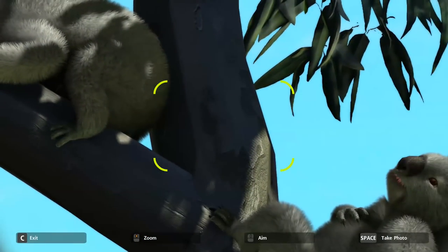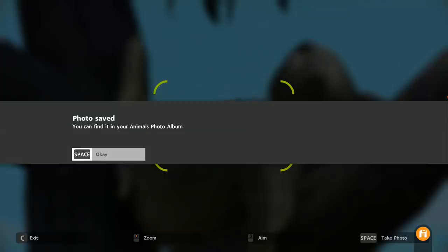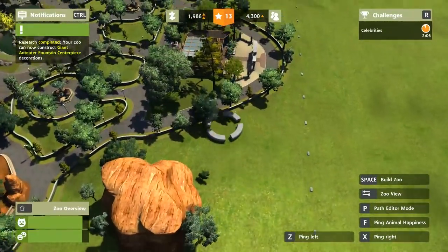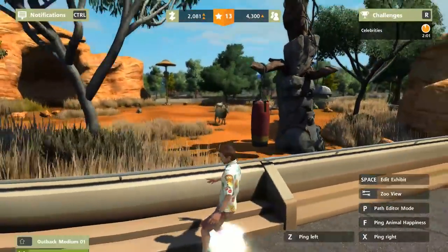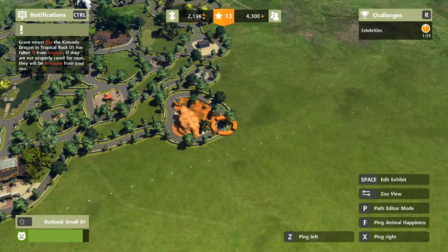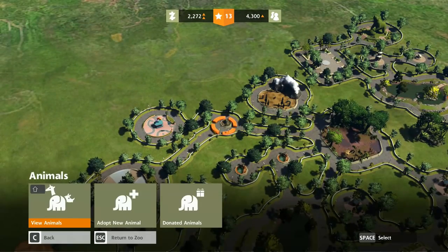Lazy so-and-so. I want to take a little look at our kangaroos. Was it this exhibit or the other exhibit? It was this one — it's over here. My Komodo Dragon's ill — how do I help?